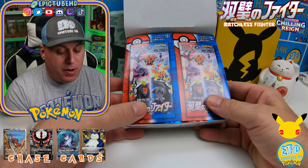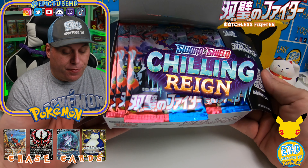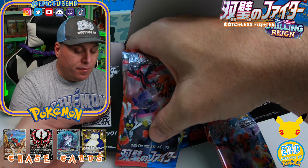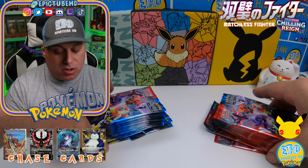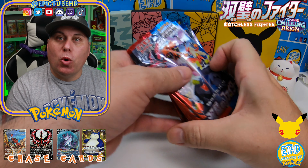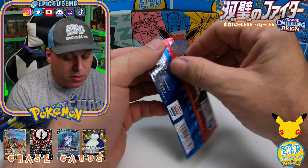Now as you guys may have seen in the previous two videos or someone else's videos, you've got this epic box that opens up — the flaps just fly like that — and then we have 30 packs of goodness inside. Hopefully one of these packs will have the Galarian Moltres alternate art, or that guy right there in the gold shiny Snorlax version. That is our ultimate goal. So let's go ahead and start opening with the first pack.